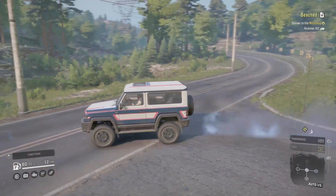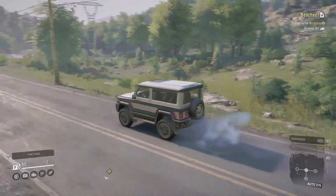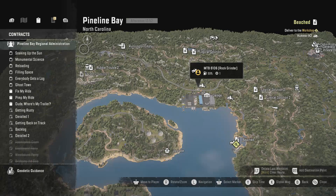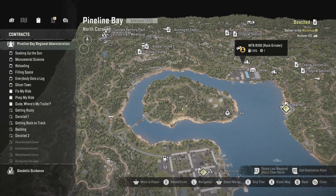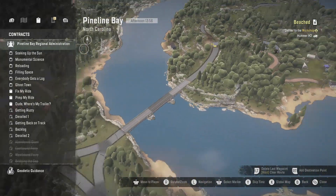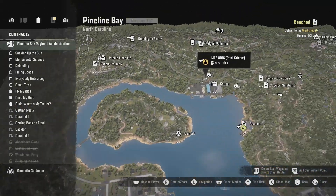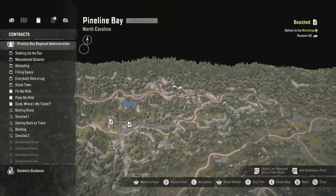In this video I'm going to show you how to get the MTB-8106 rock grinder. The contract for the rock grinder is called Vice-like Grip, and in order to unlock that contract you have to do another contract called Bridging the Gap, which is this bridge on the first map. I'll also show you quickly where the rock grinder is — that's also on the first map.